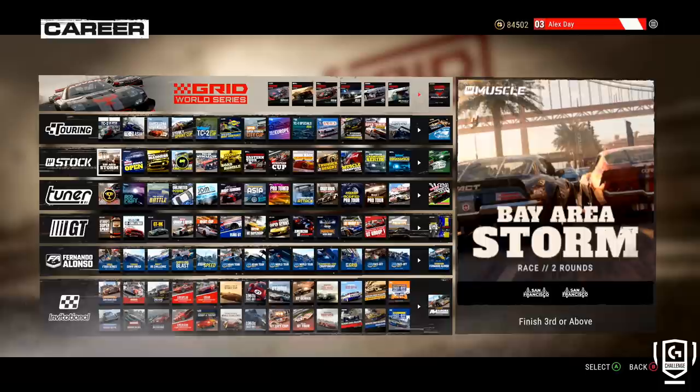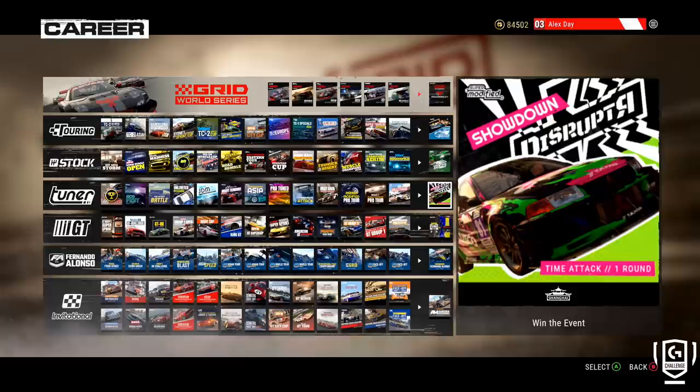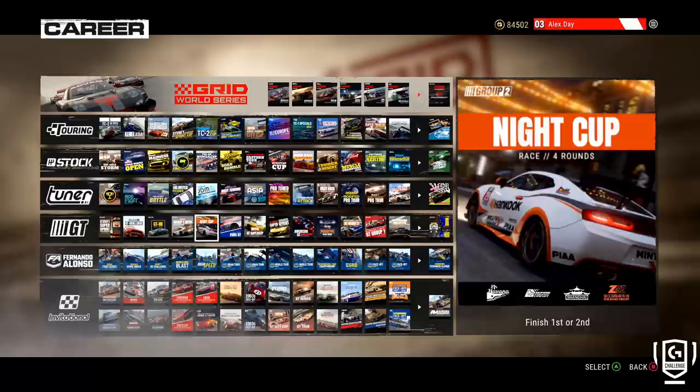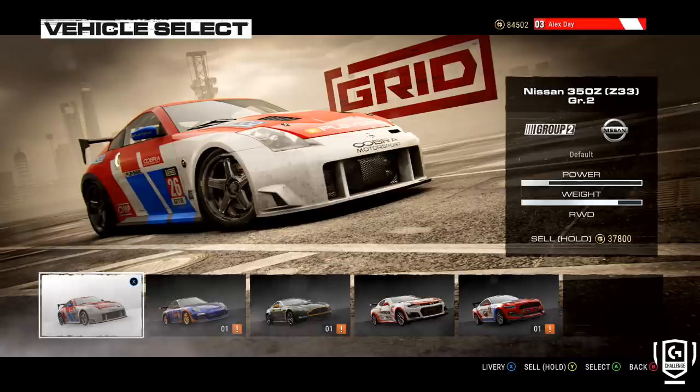You'll start off in the first tier, the touring car tier, and work your way through. You have enough money to buy a car to start off that event, then gradually go down the list of events. There are special invitational events and so on — a lot of races to do here. Some are a single round, some are up to four rounds. Career mode-wise, plenty of races across an awful lot of different categories.